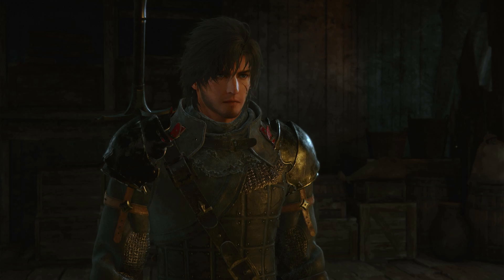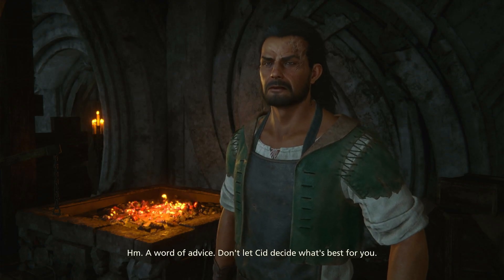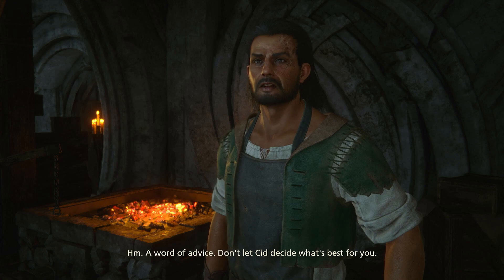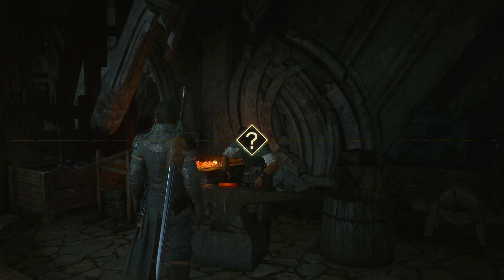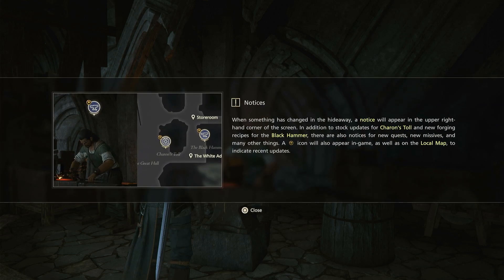Thank you. A word of advice — don't let others decide what's best for you. Notices: when something has changed in the hideout, a notice will appear in the upper right-hand corner of the screen — for stock updates, new forging recipes, and new quests.